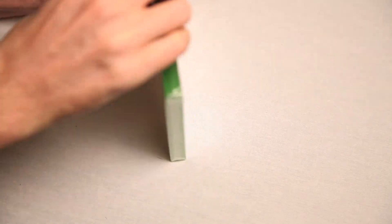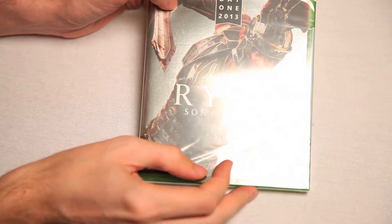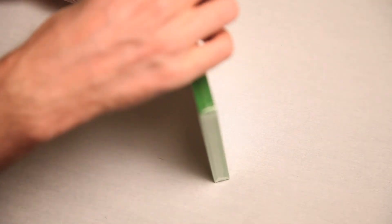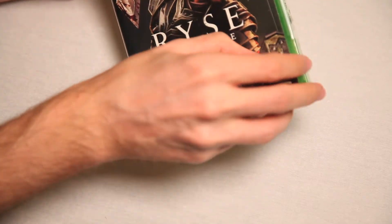Hyah! As you see, or maybe you can't tell, the Xbox One games are a little shorter than the Xbox 360 games. They're like this big, and then they're a little bit thinner too. Oh! Slimming down. Must be trying to impress all the ladies in the stores. Alright, let's open it up, hyah!